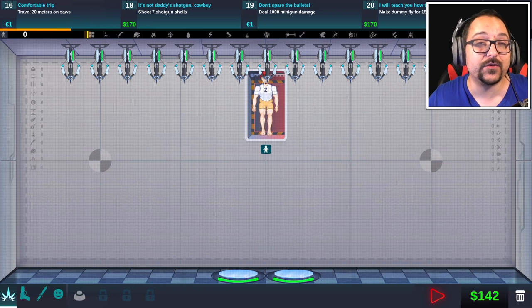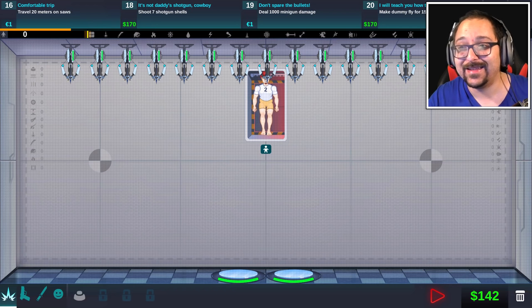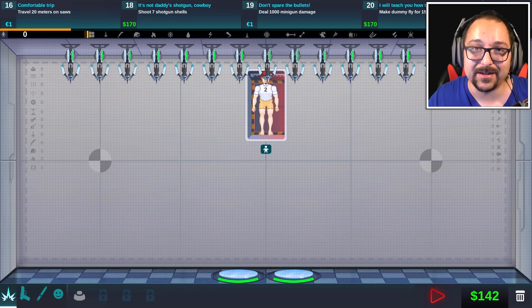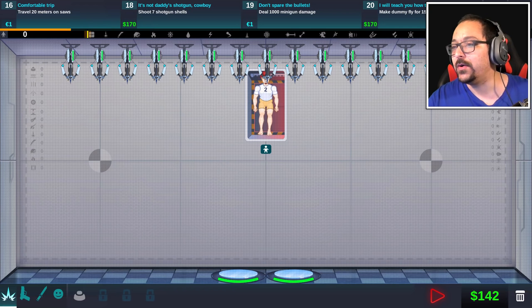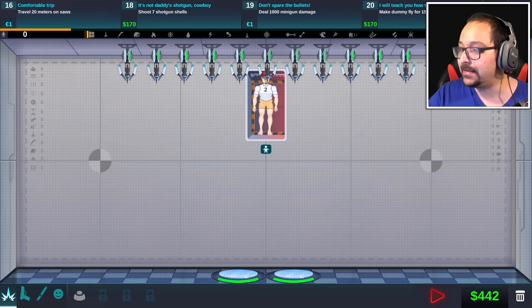Anyways, so we have to finish off: travel 20 meters with saws — that was too hard for me. Shoot seven shotgun shells — that should be easy because we unlocked shotgun and minigun. Deal 1000 minigun damage. Make dummy fly for 15 seconds using miniguns. Alright, let's do this.